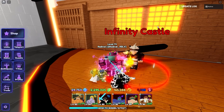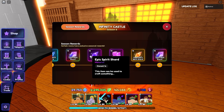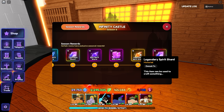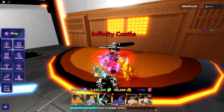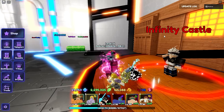Then we have the Infinity Castle, which gives you around 6 Mythic Spirit Shards in total. You get 3 from room 70, and pretty much 3 again from room 50 but in Legendary form. You also get 10 Epics and 20 Rares from the lower floors. Always do that for the unit if you can — I sometimes forget, but I'd recommend doing it.